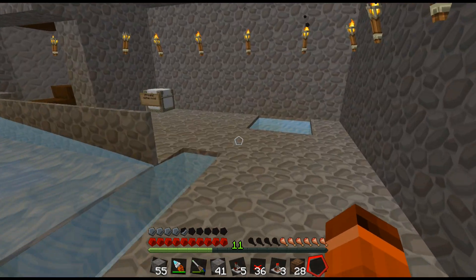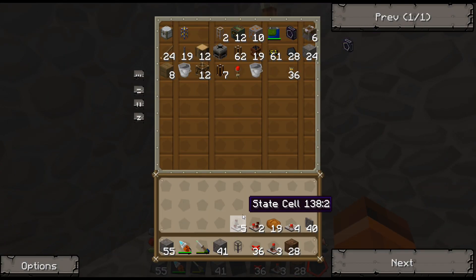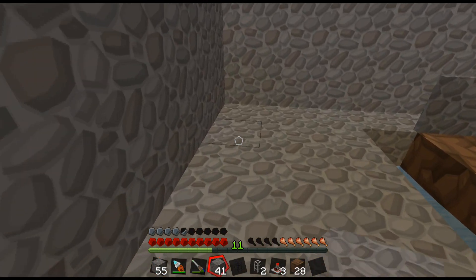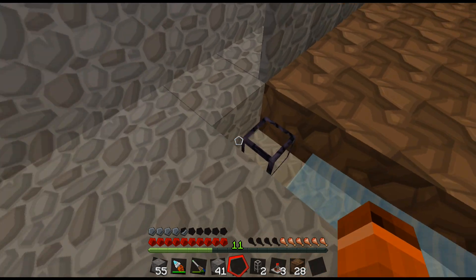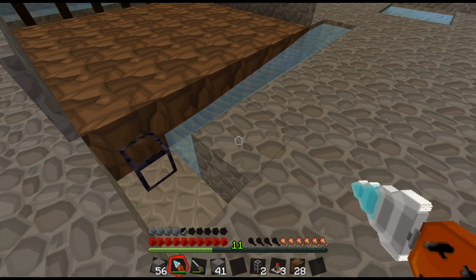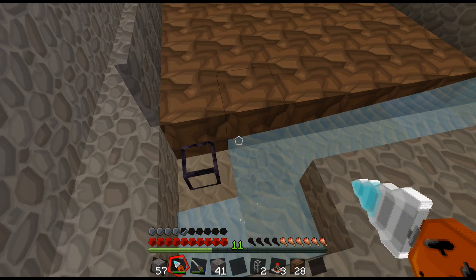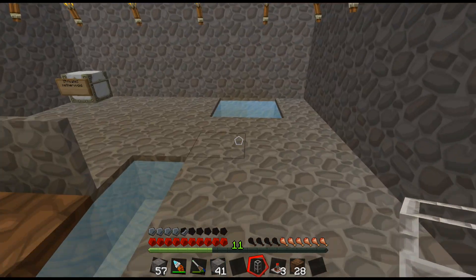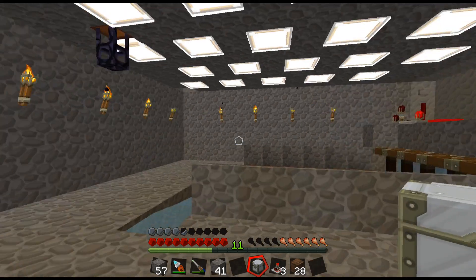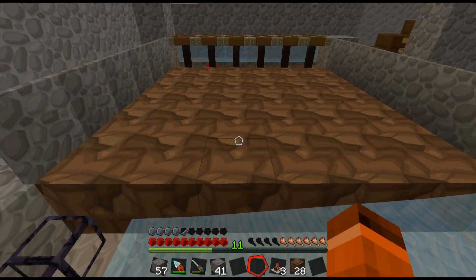The obsidian pipe will grab anything that comes into its block and suck it up into the tube. I'm going to have it suck it up into a chest. Why don't I just put the chest right here? Let's just do it how I had it on test — why screw around, right? It's going to work its way into this chest right here.